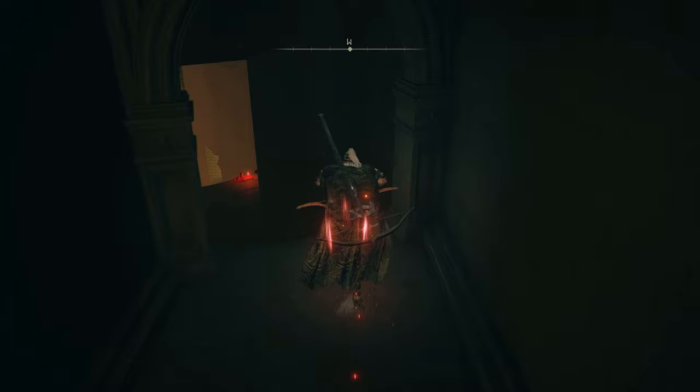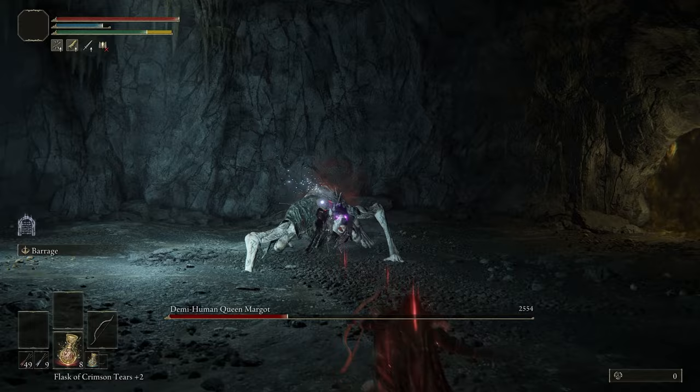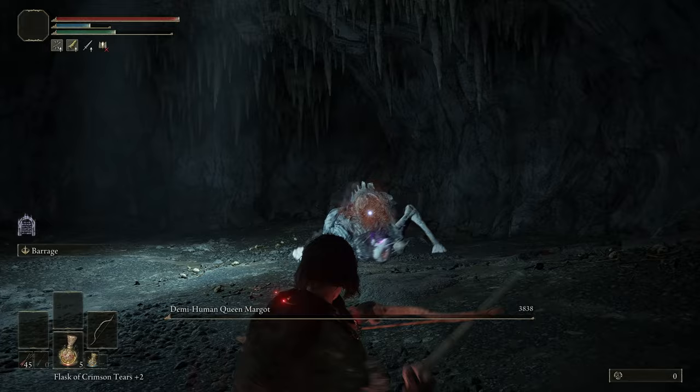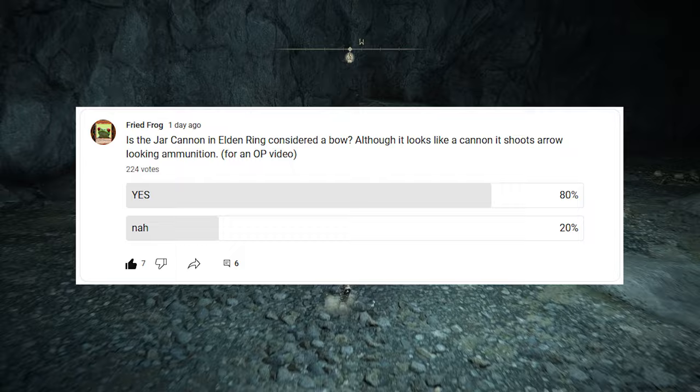While there's no direct reward for killing Godskin Noble, I could open a secret room and go down through the cages to get a Somber Smithing Stone 7 without defeating Morgott. My next stop was Volcano Cave, where I found another Demi-Human Queen who went down fast. What she drops is a little controversial — it's the Jar Cannon. It's not technically a bow, but it is a ballista, and I even made a community post asking if I could use it and people said yes. Then I knocked the Draconic Tree Sentinel off a ledge.